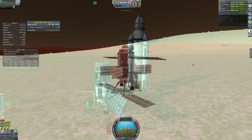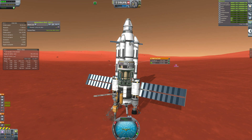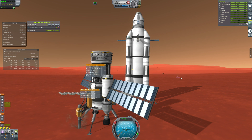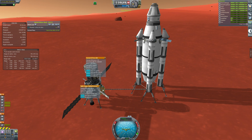Moving on from Minmus now, because it still needs to fill up the rest of its tanks. We're heading over to Duna to check in on this mining operation, which isn't going so well. Basically, it hasn't really mined much ore or turned much of it into fuel. It hasn't been very effective, and that's still because the thermal efficiency is all messed up.